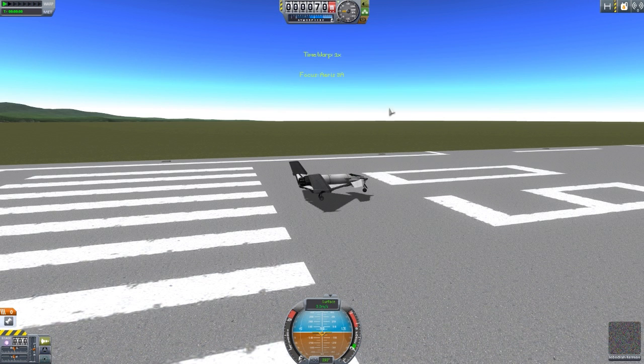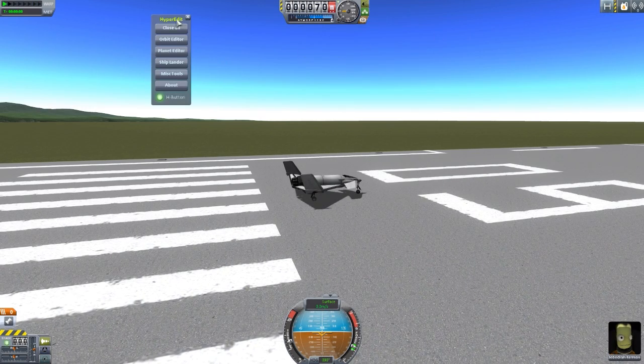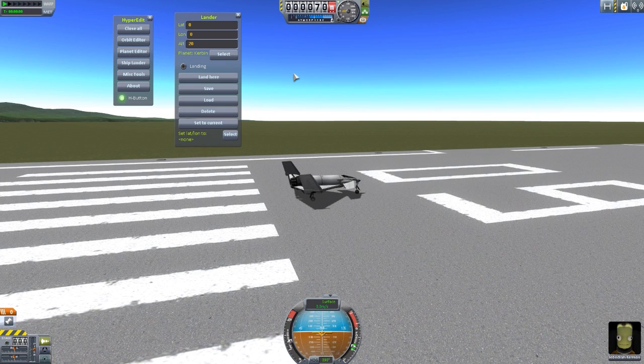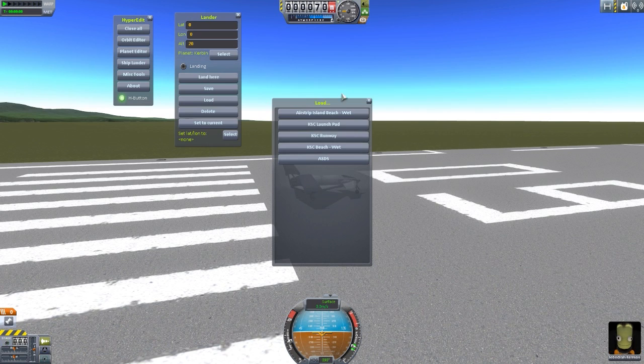Now some of you may already be asking — we can already move our ships pretty easily using mods like HyperEdit. I use HyperEdit constantly; quite possibly almost every one of my mod videos has HyperEdit used at least once. It has this wonderful tool called Ship Lander, which does let you move your ship wherever you need it to be. But the problem is you have to know where that location is via the lat-long coordinates, and that can mean either a whole heck of a lot of fiddling around getting just the right numbers, or saving a whole crap load of waypoints around the world.